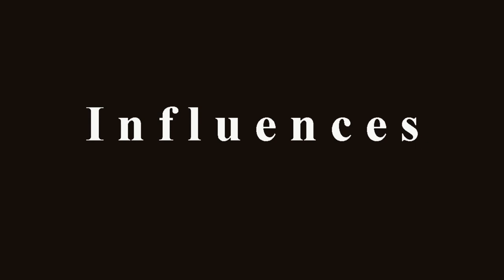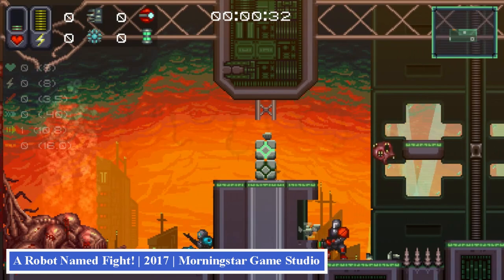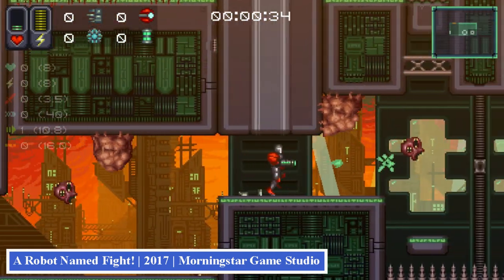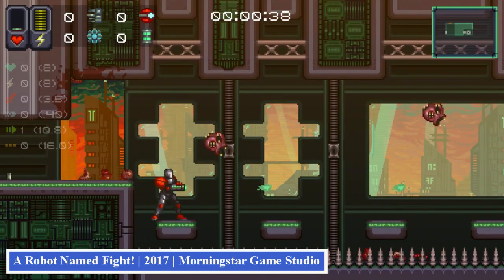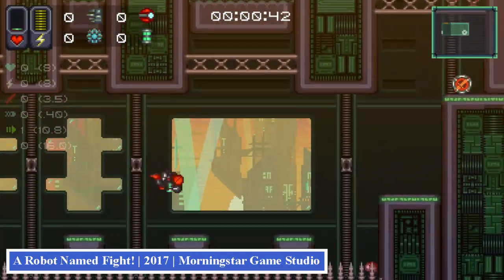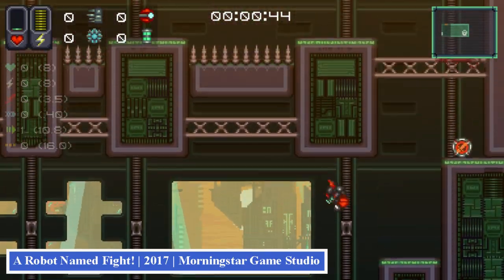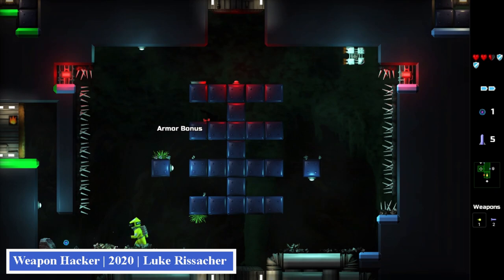Let's talk about influences. A Robot Named Fight fits the general Metroidvania experience into a roguelite structure. I actually only played it for the first time this last month, so its influence is pretty recent, and I'm planning to borrow some ideas. Weapon Hacker is a much smaller game, but still very inspiring.